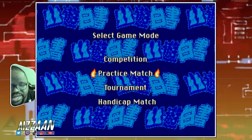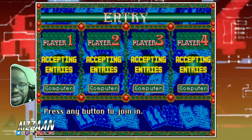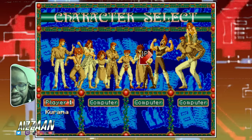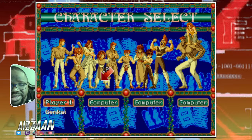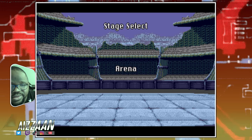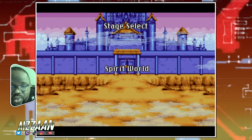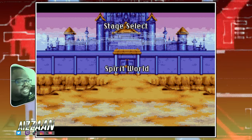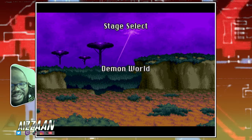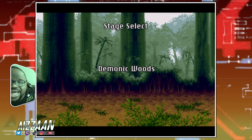Practice match, tournament — let's do a training. I want to see what the other stages look like. Let's go with Genkai. I can choose everybody. Stage select — they actually show you one-to-one what the world's gonna look like. That's crazy. I can't think of another fighting game that does this — they show you not just an idea of what it's gonna look like, but what it's actually gonna look like. This is really great because you get to see a lot of the game here.